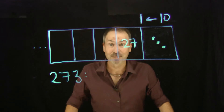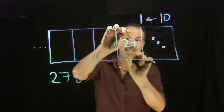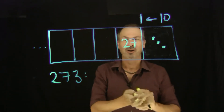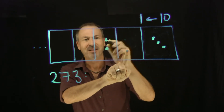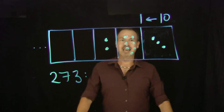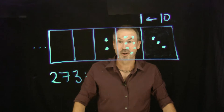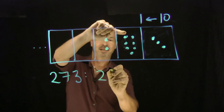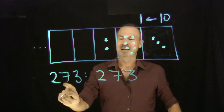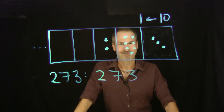Next question: will there be any more explosions? Well, there are 27 dots here. There'll be one group of 10, a second group of 10, with 7 dots left over. So 2 more groups of 10, 2 more explosions. Kaboom, kapow — dot, dot — with 7 left behind. And I think that's it, no more explosions. So what's the code for 273 in a 10-1 machine? It's 2 dots, 7 dots, 3 dots. The code for 273 is 273. That's mighty curious. What's going on?